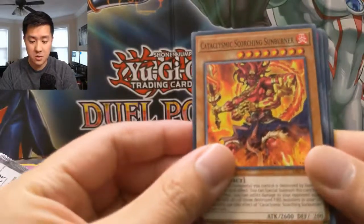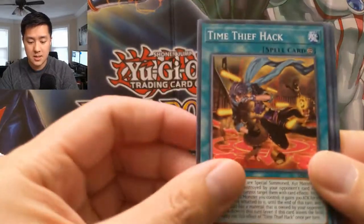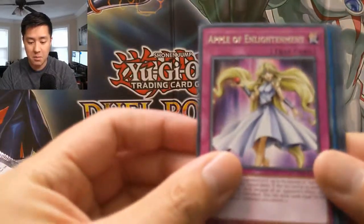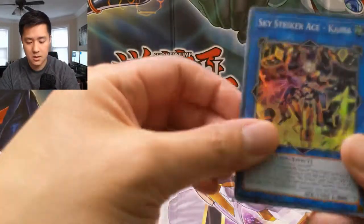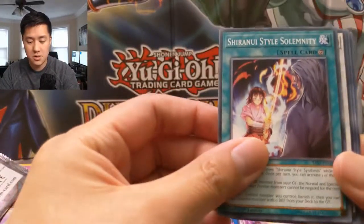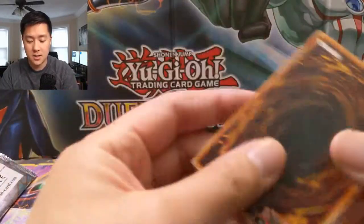We have a Cataclysmic Scorching Sunburner, Orchestrated Release, Time Thief Hack, Apple of Enlightenment, and then a Sky Striker Ace Kaina. Then Shuranui Style Solemnity, Shuranui Sword Saga, Orca's Nightmare, and Guard Dragon Gustica.